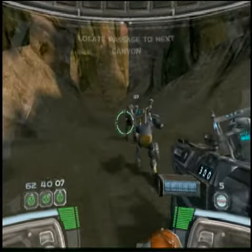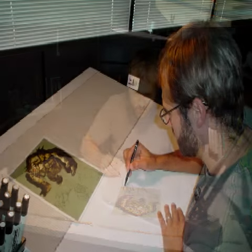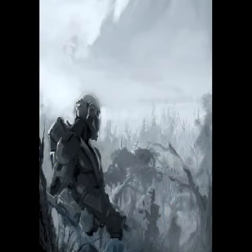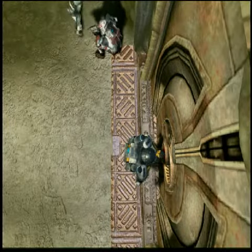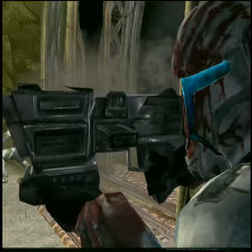In designing the world of Republic Commando, concept artist Greg Knight took an interesting angle. He imagined that if the movies were seen from the lofty perspective of the Jedi, then what might the same universe look like as seen through the battle-hardened eyes of a soldier? The result is a darker and grittier interpretation of some familiar Star Wars elements.